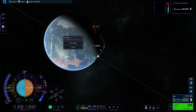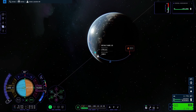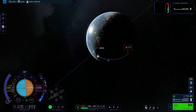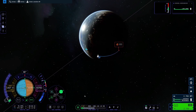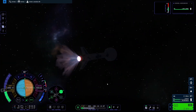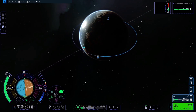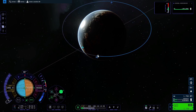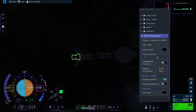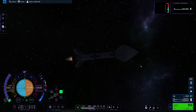I brought my apoapsis up to about 85,000. I always get into orbit before I make any maneuvers, so I'll fast travel to the apoapsis and do a burn to circularize. Then I'm going to start taking my apoapsis out to the geostationary orbit, which is about 2,863.64 kilometers — though I'm not sure if you can actually hold that stably in KSP2 yet.